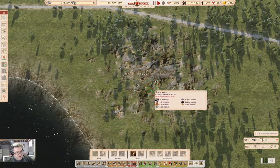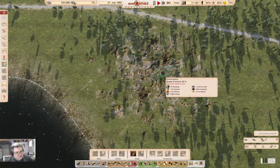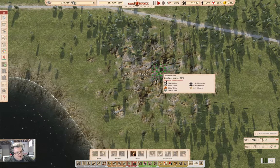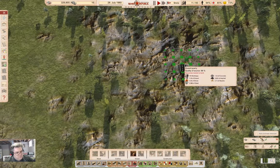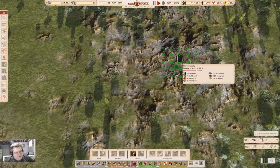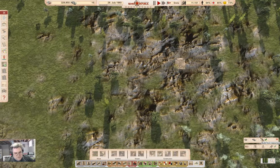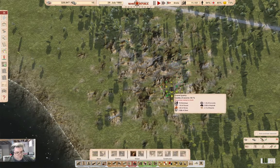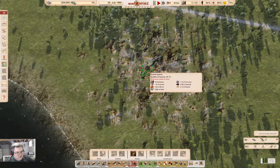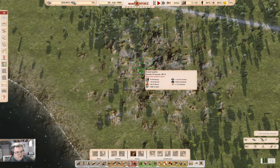What we want to do is get quarries with very high quality source here. We've got one here we can get for 99%, and that's pointing toward the road. So we can get 99% here. We'll probably need two of these — we got a 94%, a 96% — we can get a 96% here.